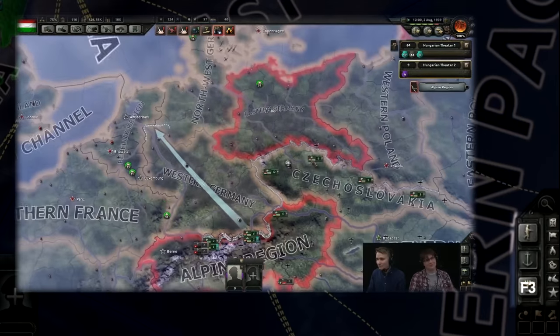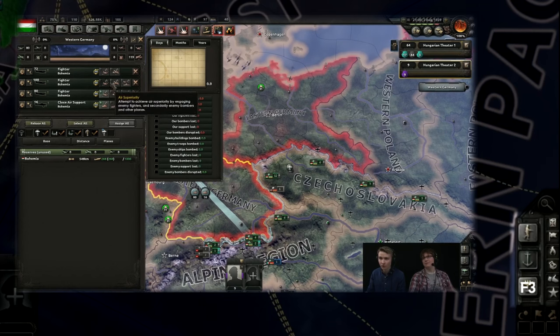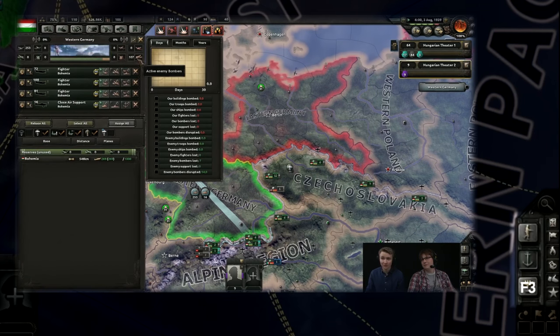F3 gives you the air view, which removes most of the clutter from the ground area, allowing you to see exactly where your air bases are, what your air units are currently assigned to, where you have air superiority, and where your enemy has air superiority.